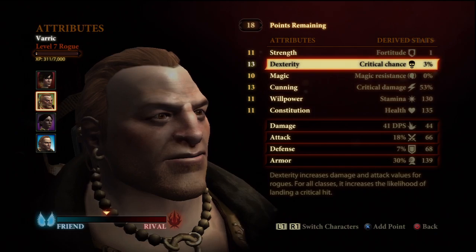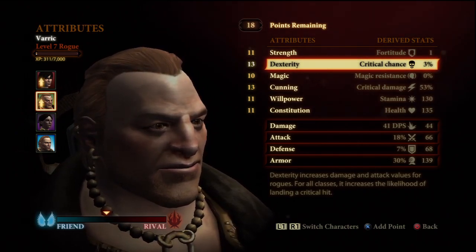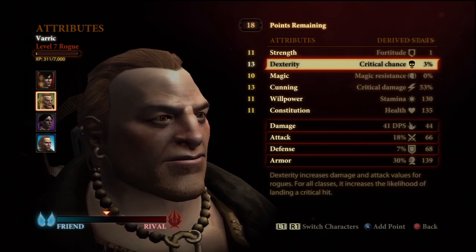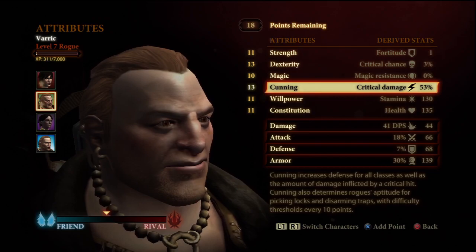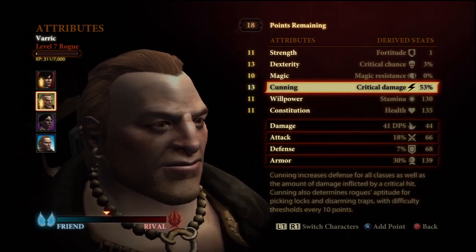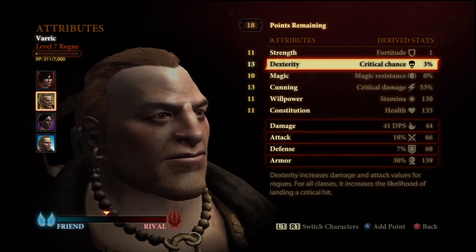I always find Varric to be the best, and his specialization tree is by far the best one out of all the companions — it really is different than anyone else. So let's start with the stats. Varric is a rogue and we want him to have high Dexterity and also high Cunning. Willpower you really don't have to invest much in, but at endgame you want him to have about 175-ish base stamina.